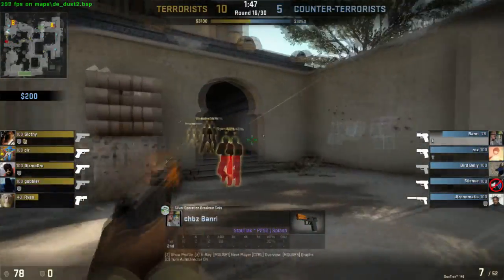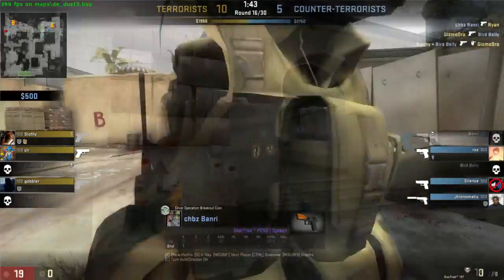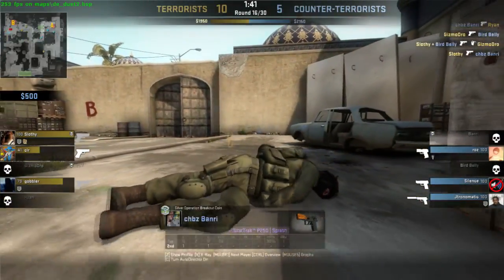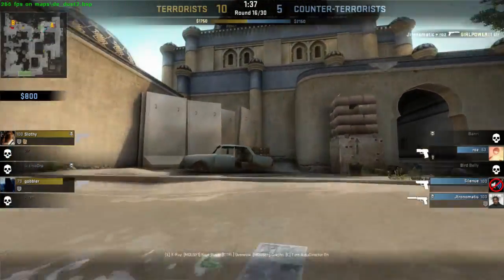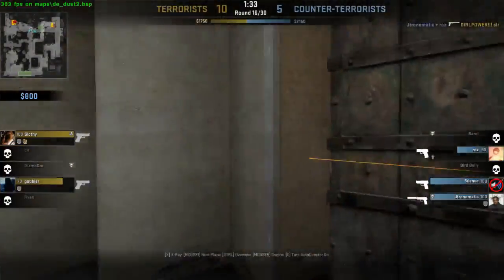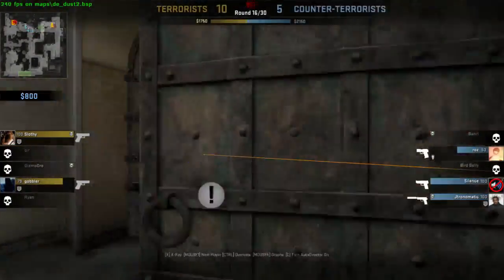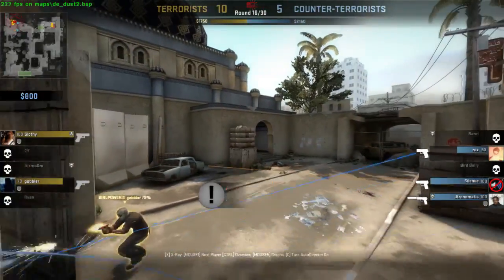Again, a really common thing is for someone to rush B and push around CT. And you made yourself really, really vulnerable to this. It looked like you wanted to push tunnels — and if that's what you wanted to do, the better thing would have been to hold for a second at either door or window, and help your guy sight the area to hear if they're rushing or not.